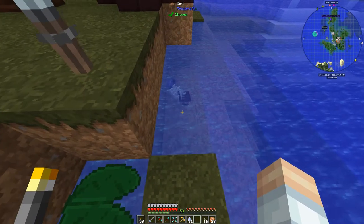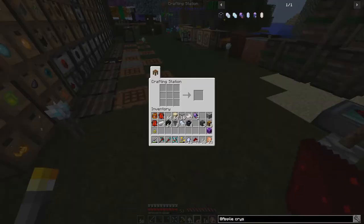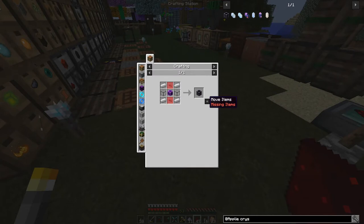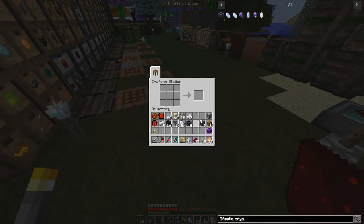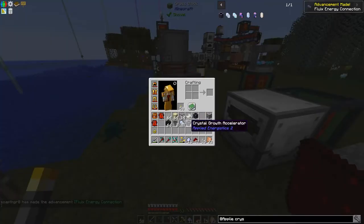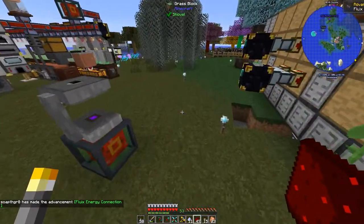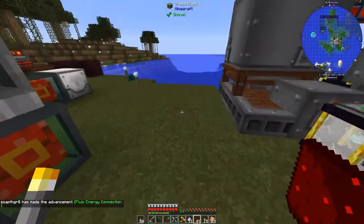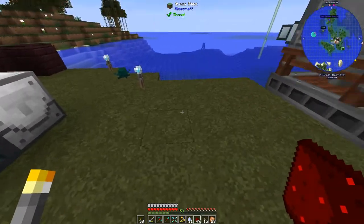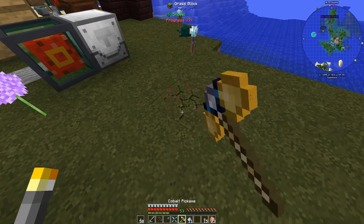We'll chuck those together and get two fluix crystals, and now we should be able to finish up. Crystal growth accelerator - yes! This is a good thing. We need four or five of those so we can start growing the crystals. Let's just start digging out a spot.